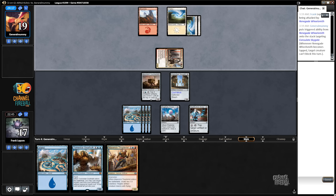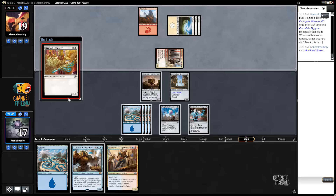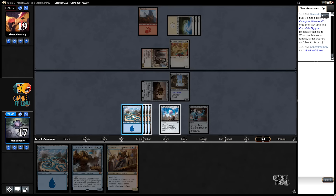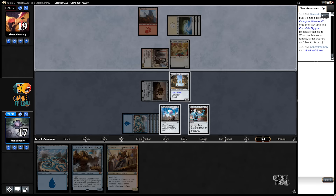Next turn we get Maverick Thopterus, which is just great. Don't kill my Merchant Dockhand. Oh, a 3-2 for 3? That guy's boring — no offense, buddy. One, two, three.